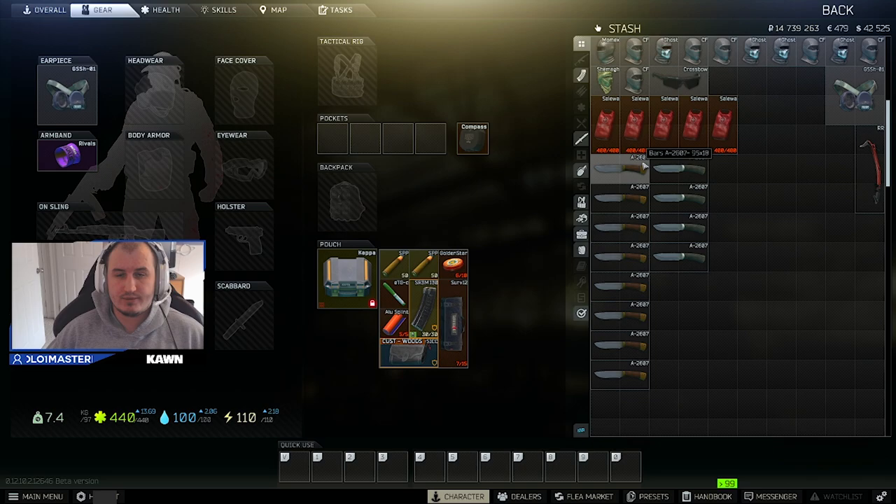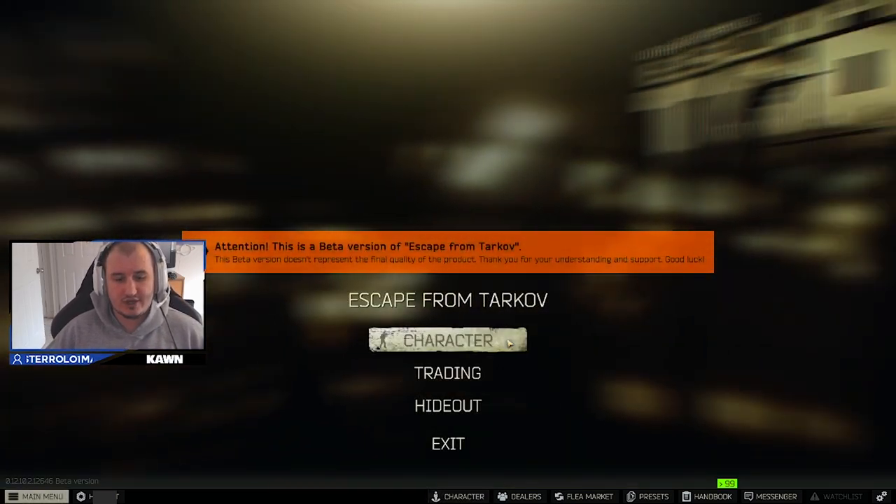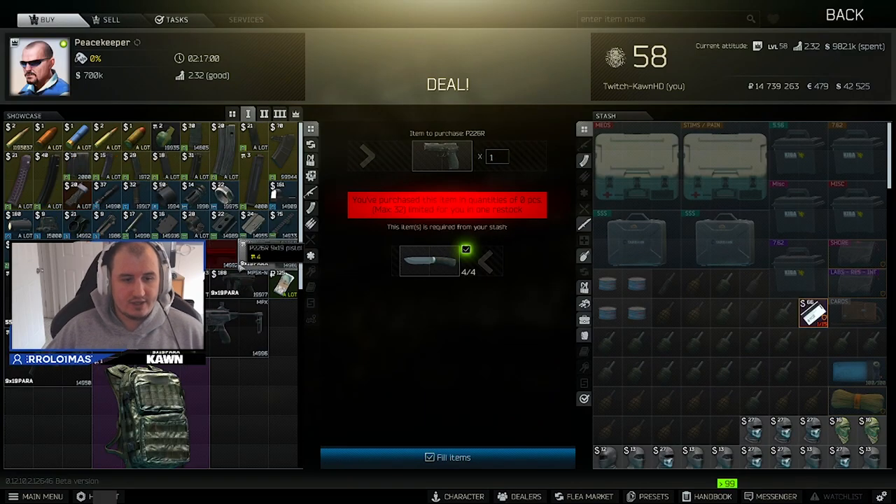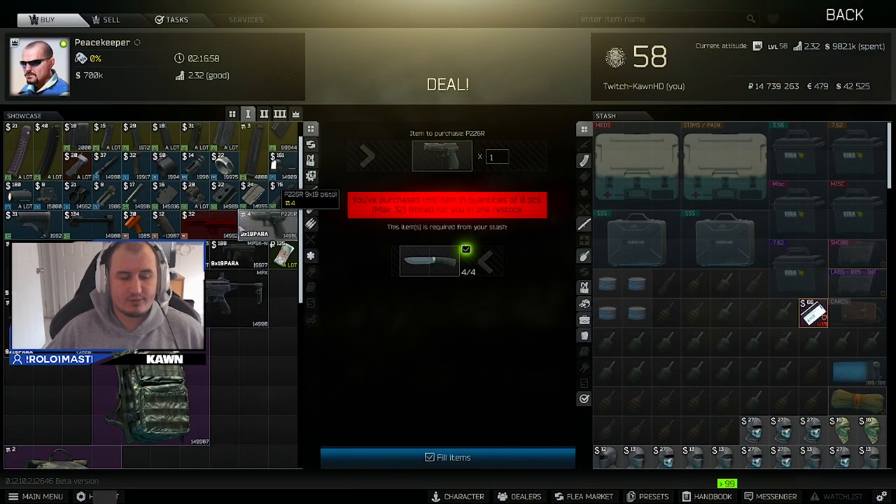Finding antique axes is a little more rare, but they sell for 50,000 rubles to Jaeger, so if you do find an axe I would take that over all of this stuff. But at the end of the day these brown knives are really useful and I'll show you why. Let's head over to my traders and go to Peacekeeper Level 1.